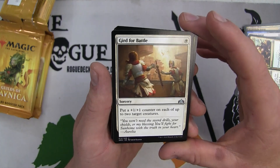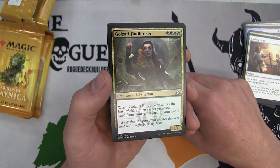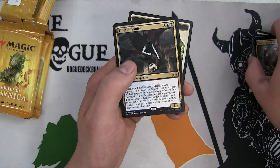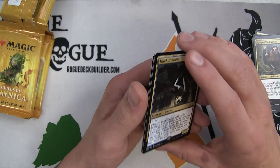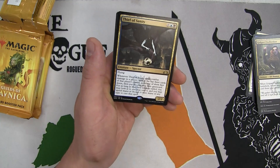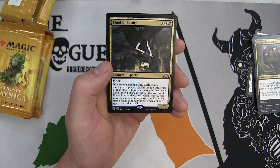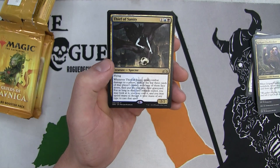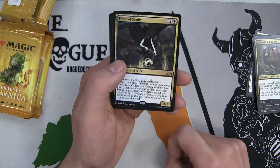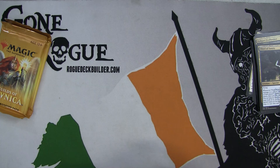Gird for Battle - put a plus one counter on each of up to two target creatures for one mana. The Golgari Find Broker - a 3/4, when it enters the battlefield return target permanent card from your graveyard to your hand. It returns anything permanent - still very reasonable. And we have the Thief of Sanity as a rare - flying, when it deals combat damage to a player look at the top three cards of their library, exile one of them face down, and put the rest into their graveyard. For as long as that card remains exiled you may look at it, cast it, and spend any mana of any color to cast it. We are really going to be pushed into Dimir. Unfortunately the Izzet Guildgate is not going to work for our strategy, but solid Dimir cards in that pack.